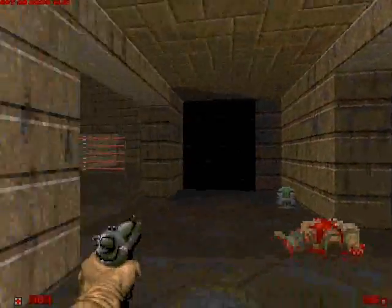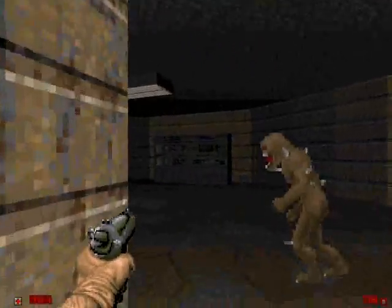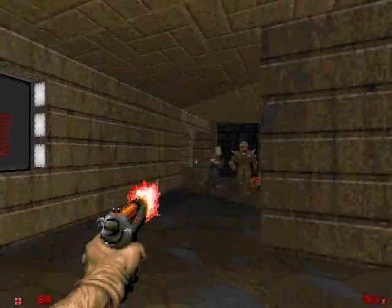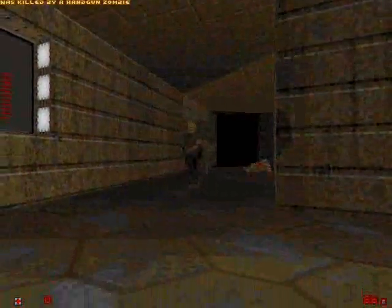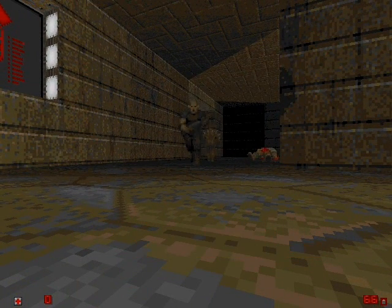There are some imps over here, some guys in there. Pick your poison — let's take out the imps first. Wow, shotgun to the face is not the best way to do this. Let's try that again.